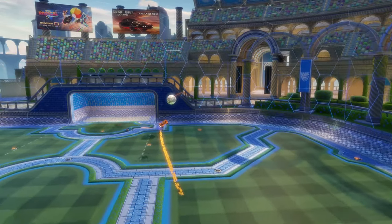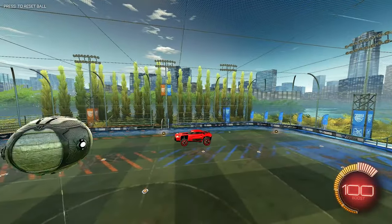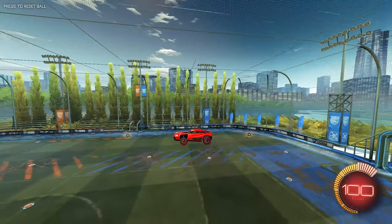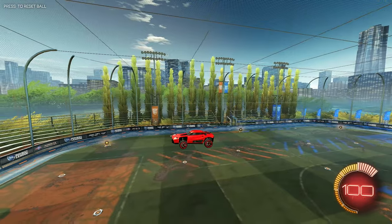An example of when the physics engine is more important is when the ball isn't moving at all. In that case, the relative velocity between the two objects is generally not that impressive. As such, in this specific shot, only 40% of the force came from Psyonix's added physics.